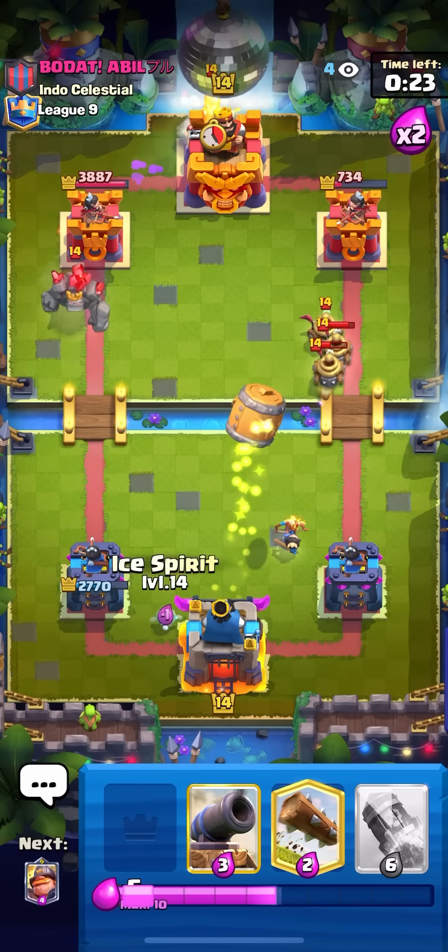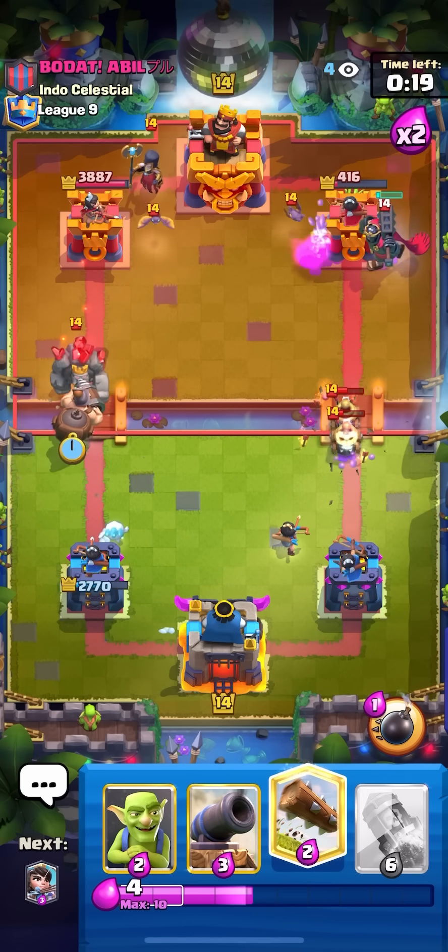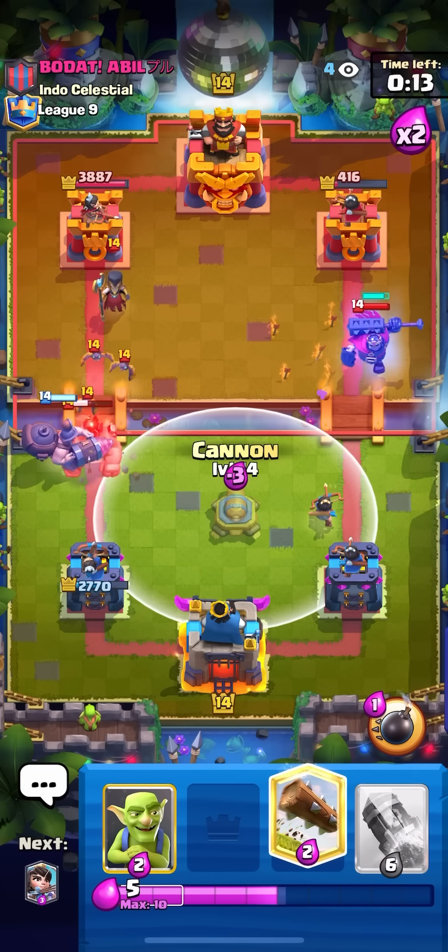Going for my barrel here on the right and then going for my ice spirit plus mighty miner onto the golem — that's gonna be game. I just need the rocket to finish off the match and I guess also defend for 15 seconds. Just going for my cannon in the middle here.